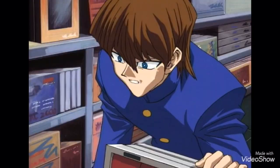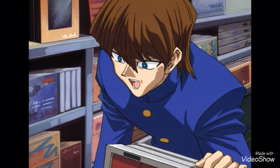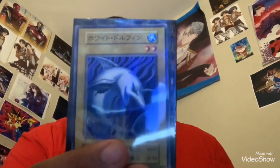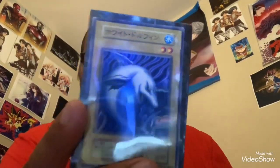Next is Air Eater, and believe it or not, Kaiba actually owns this monster. Here's proof — 'Listen to me, old man. Give me your Blue-Eyes White Dragon card and I'll trade you all of these.' The next card is White Dolphin. This card is a very common card in the Yu-Gi-Oh game for the Game Boy Advance called Yu-Gi-Oh: The Sacred Cards.